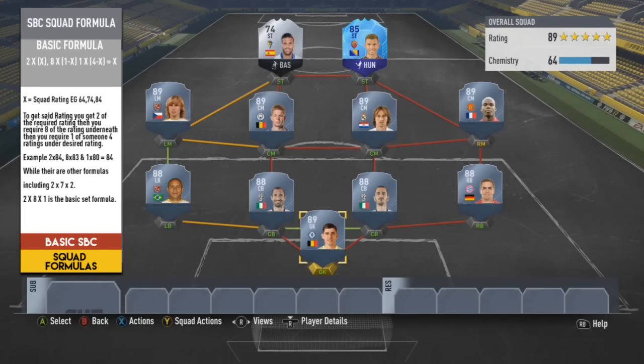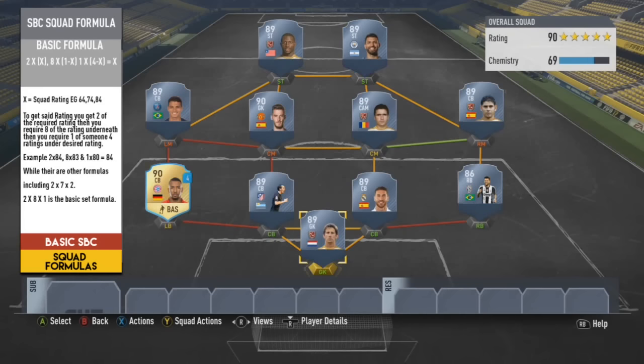All in all, this squad formula addresses every issue about where the basic maths falls into place. The 89-rated squad has 5 eighty-nines, 4 eighty-eights, an 85 and a 74, and it works to a T. This 90-rated squad falls back in line with the 90-rated specification: 2 nineties, 8 eighty-nines, and an 86, and it works to a T.